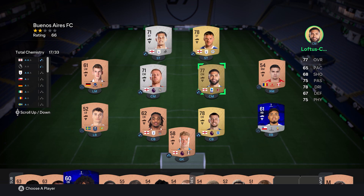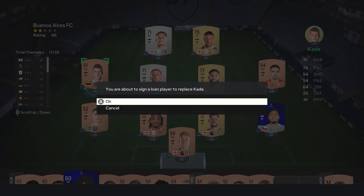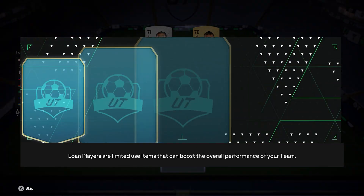Who do I want to get as a lone player? I think a striker would be good but I've already got a silver, so I think I should replace one of the bronze instead. Do I go for the centre back? Left mid? I feel like I've always struggled to get left mid so I think I might go for a left mid. On my right mid it's only 54. I'll go left mid.